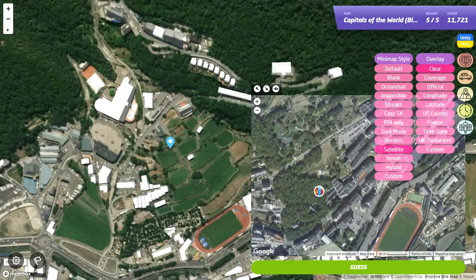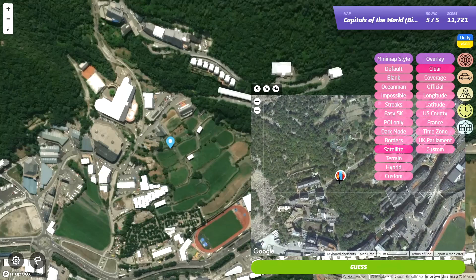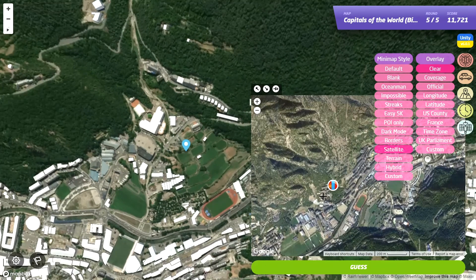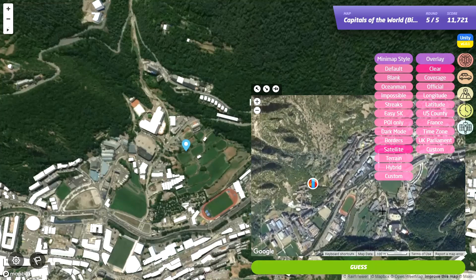Let's use Google - and Mapbox. I guess their imagery is quite not the same, so it might be a bit difficult to find. Why do some things just not really seem to match here?